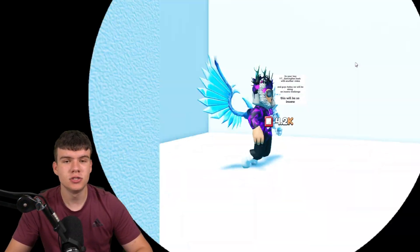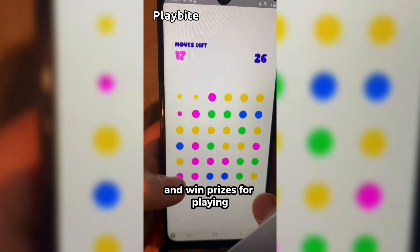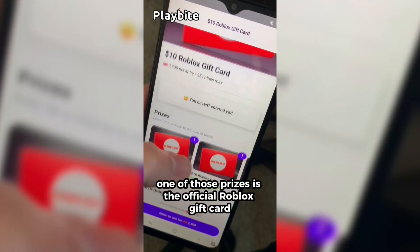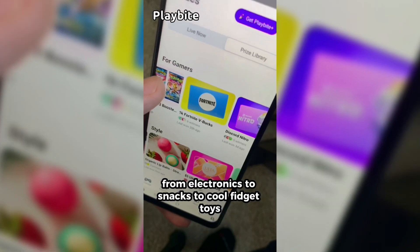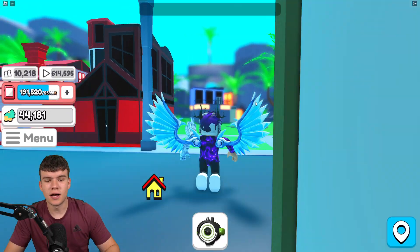We might as well just redeem all the newest codes right now. But if you are ever in need of Robux, go ahead and download this app called Playbite — it's like an arcade on your phone. You can play fun games and win prizes, including official Roblox gift cards, electronics, snacks, and cool fidget toys. Download Playbite today linked down below and use code GamingDan to be 10% of the way to earning your first Robux gift card.